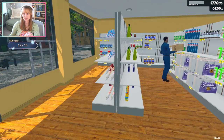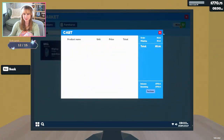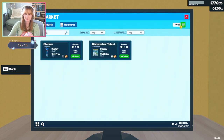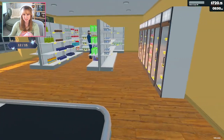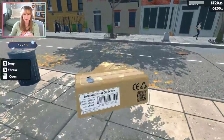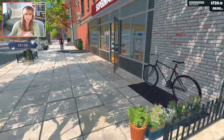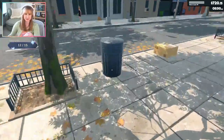He looks confused. What if I have like cleaner and hand soap — what if I put this up, maybe then he'll be like, okay, I give up. Let's see if that helps him. Wait, was that the stuff I needed to put up?